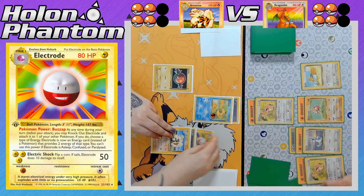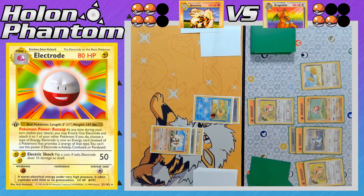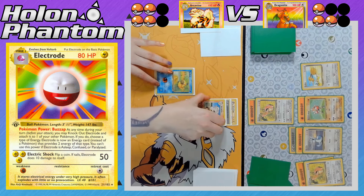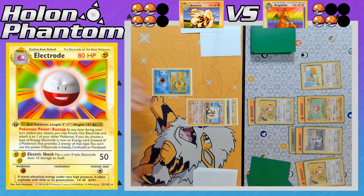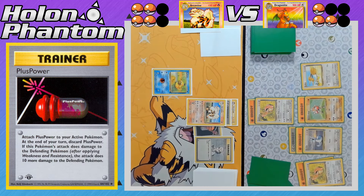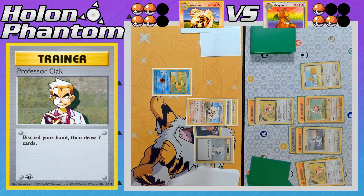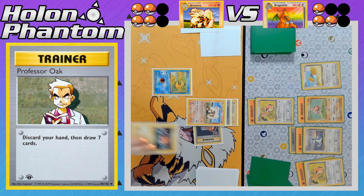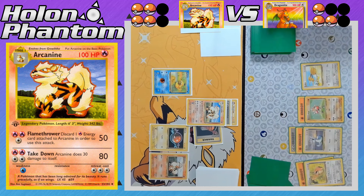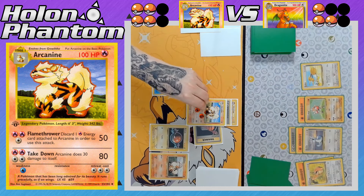The Arcanine side gets another Electrode, which activates its Pokémon Power to knock itself out — giving up a prize to the Dragonite side, but Arcanine is now fully powered up. Scyther retreats to promote the new Arcanine, which also gets a Plus Power — enough for a one-hit KO against Lickitung — followed by Professor Oak to draw another seven cards. A Voltorb comes down to the bench alongside another Growlithe, and Takedown takes the one-hit KO against Lickitung for the third prize of the game.